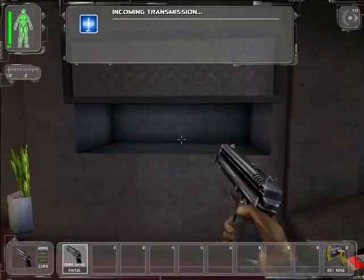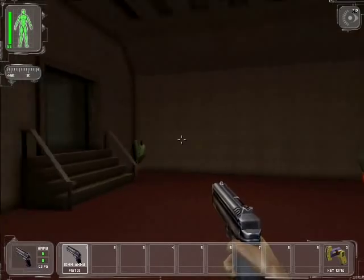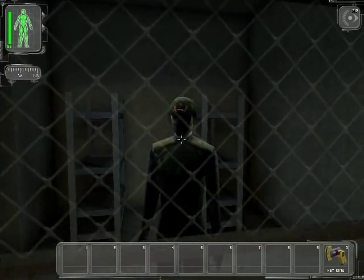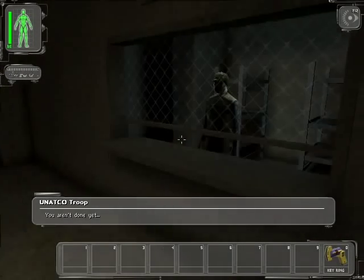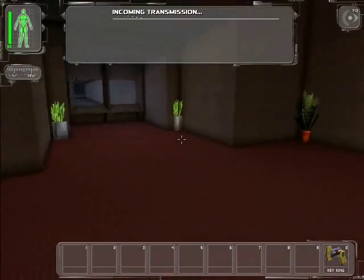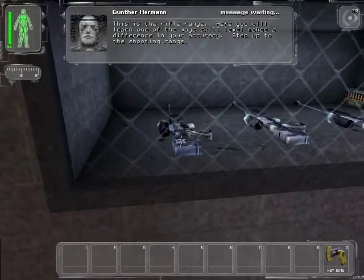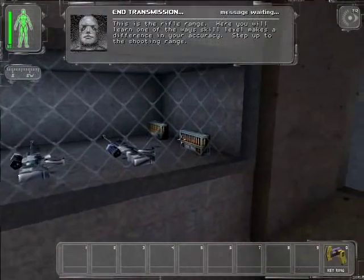I am cool! Good work — now proceed to the next area. What happened to your face? Were you involved in a horrific car accident or something? We're here to pick up all munitions and equipment. Thanks for the cooperation, agent. Are you the same guy? This is the rifle range. Here you will learn one of the ways skill level makes a difference in your accuracy. Step up to the shooting range — already at the shooting range, Gunther, who is obviously German — Gunther Hamann.